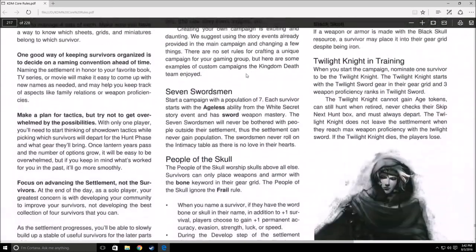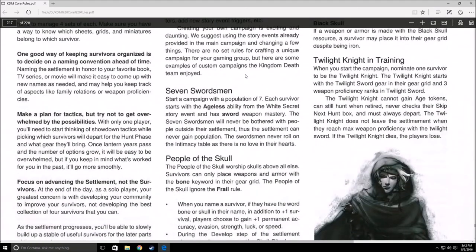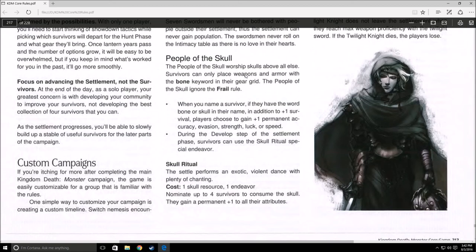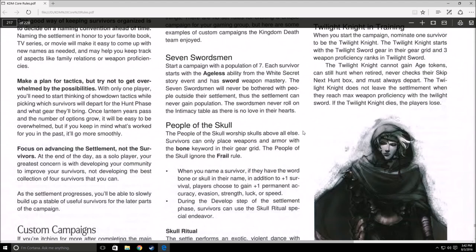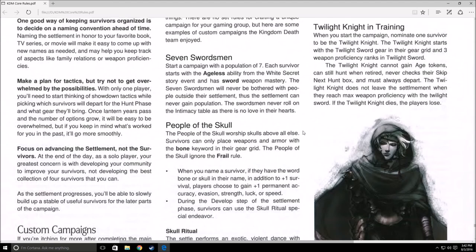That's pretty much all the custom campaigns and game variants. Some goofy house rule ideas I've had: one I call 'inheritance,' where starting characters each start with a random gear item — anything from bandages to a lantern sword — just to see what crazy things you can get and mess around with items you generally don't get without thorough planning. Another idea is having every character start with a random fighting art for more variation, since fighting arts are cool but you don't get them very often. I haven't tried these myself yet.